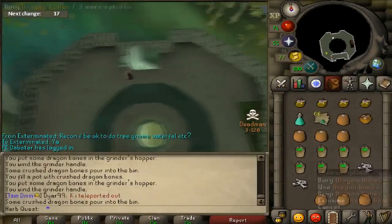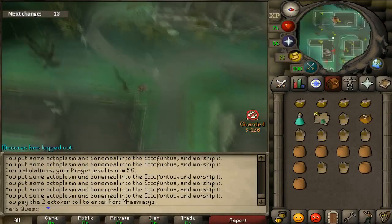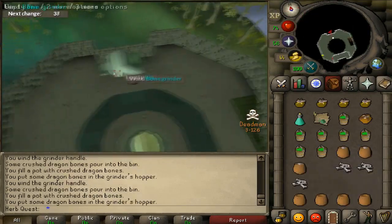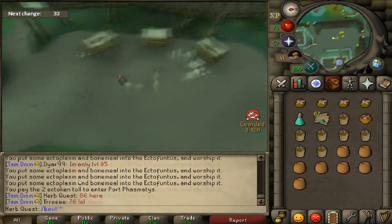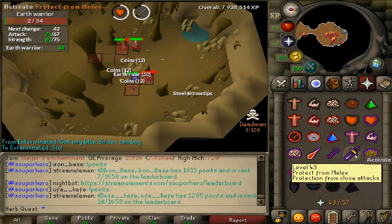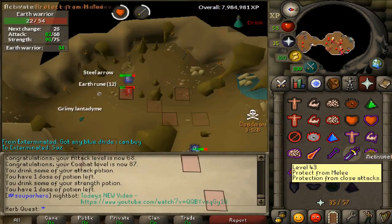Hey guys, HerbQuest here with some clips of Day 3 of the tournament. I ended up getting a couple of prayer levels early on, mostly because I needed the Ecto Tokens for Animal Magnetism, but I figured why not get a few prayer levels while I'm at it. Then I went right back to Wilderness Slayer, which is really overpowered in Deadman Mode in my opinion.